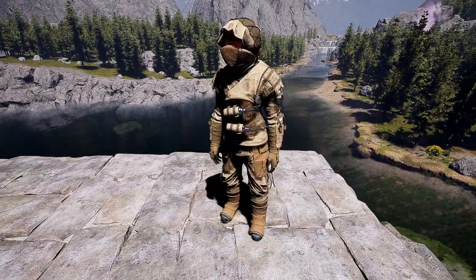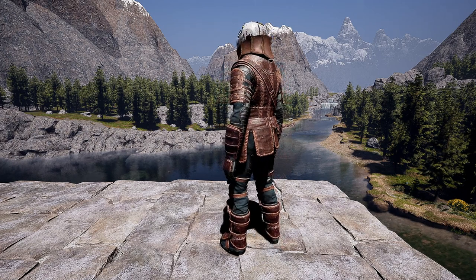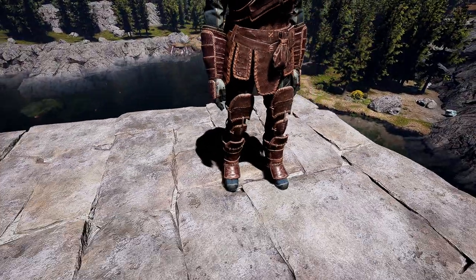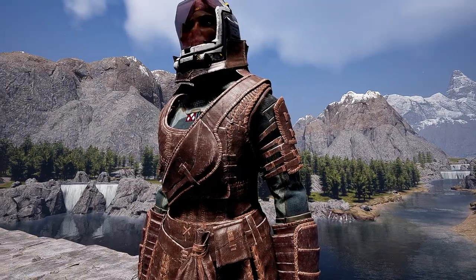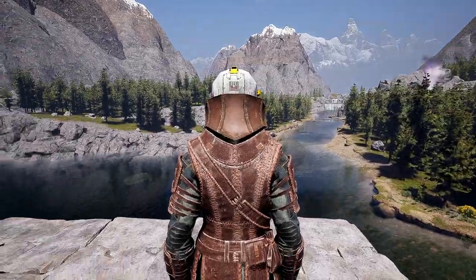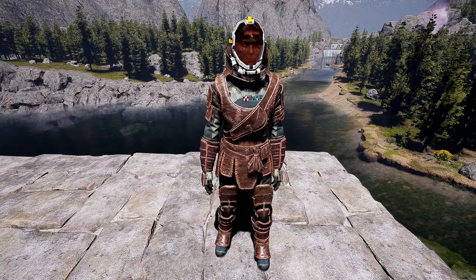Next we're going to show you the cured leather armor. This is the cured leather armor set. It's got a little pouch for rocks or berries, and something like a sheath in the middle. It does have a decorative pistol on the arm — just for decoration. There are pouches on the rear and another bag or pouch as well. The head armor piece is just a little piece of leather that goes around your neck and front. And that's the cured leather armor set.